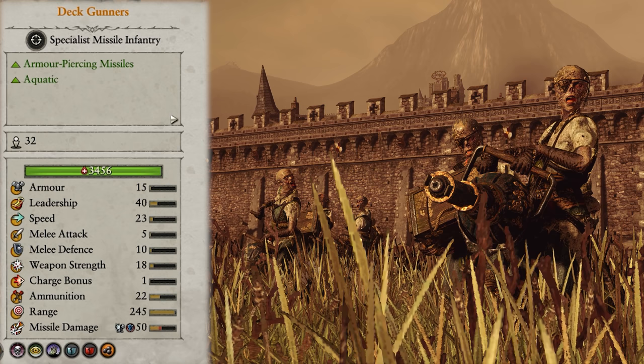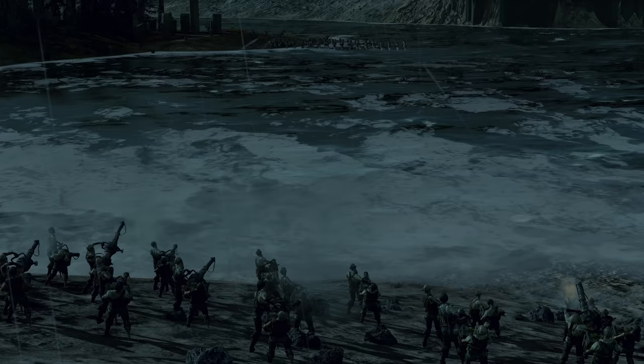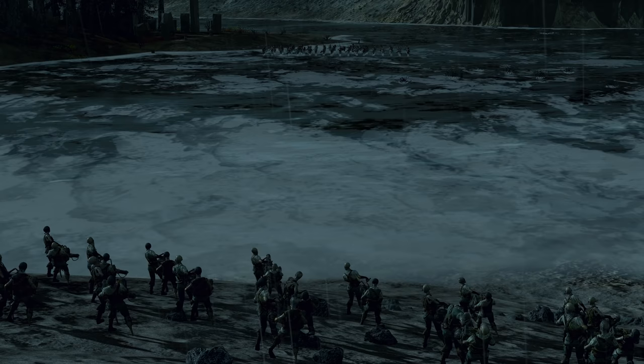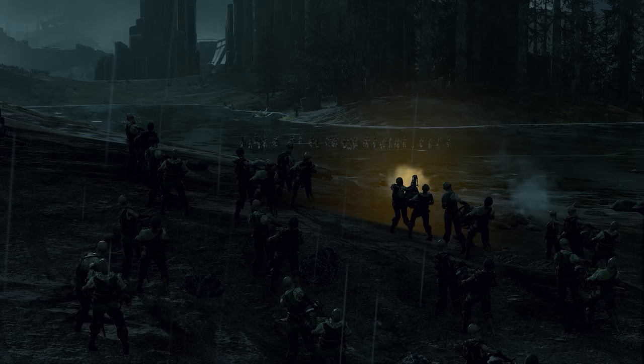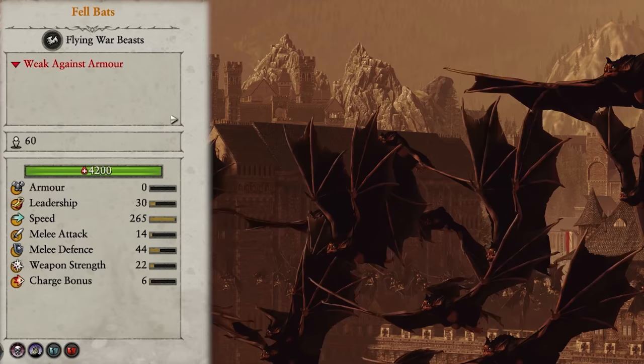Finally we get to Deck Gunners — the elite of the Vampire Coast ranged infantry. They fire armour-piercing missiles over a massive range and are experts at taking enemy units to pieces before they even get close. They do need a clear line of sight, but the massive range means they can do great damage and move back into position well before the enemy gets into melee. I did find them to be particularly choosy about their sightlines — if even a piece of grass was in the way they'd refuse to fire. Despite this, they are the best ranged infantry in the roster, so I take six of them into the endgame to replace my handguns.